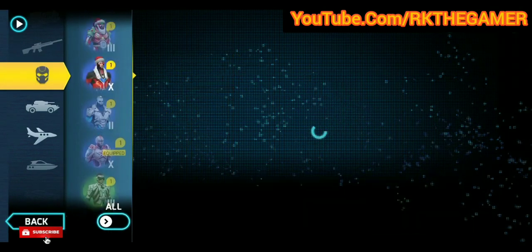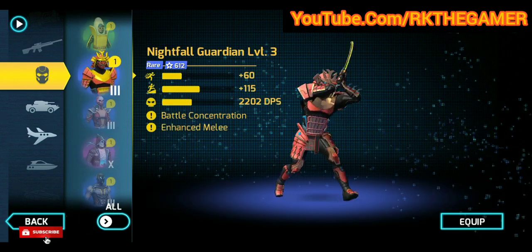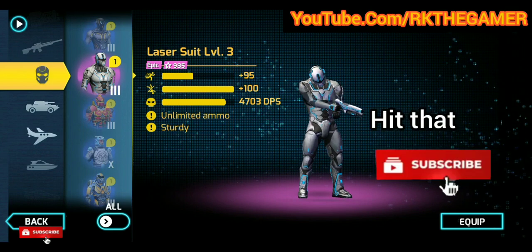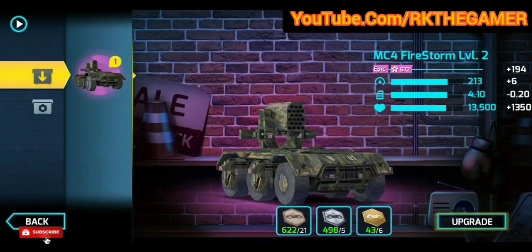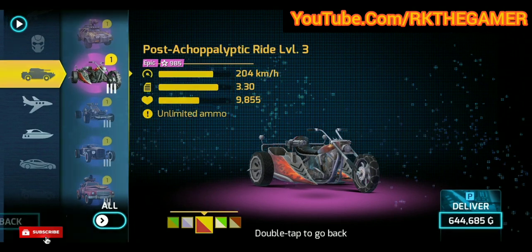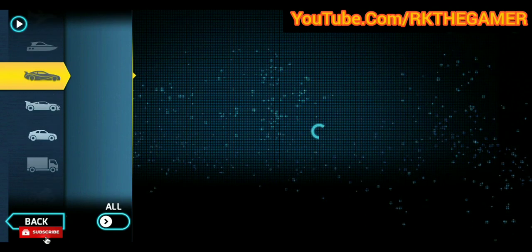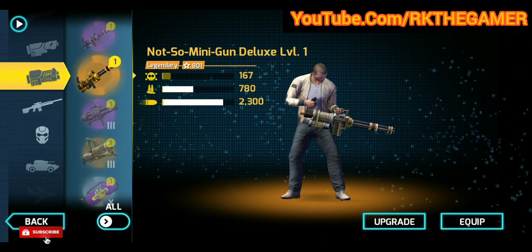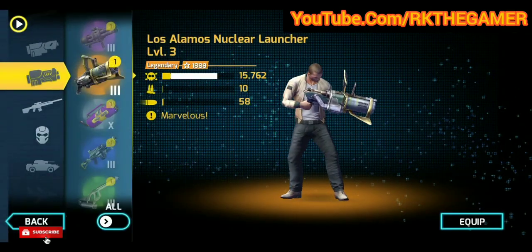With this method you can upgrade exoskeletons to level 3 and even level 10 — like Twisted Terror, Eclipse to level 10, and Nightfall to level 3. You can also upgrade weapons like the MC Firestorm, Nuclear Launcher, and even Medical Deluxe up to level 3. I've already upgraded those and made videos on them, so make sure to watch those. Now let's move on to the trick.